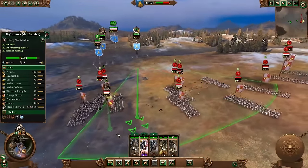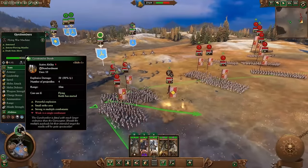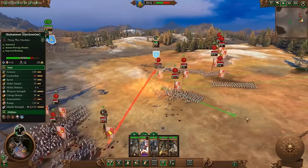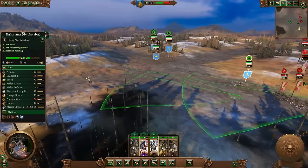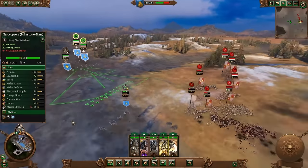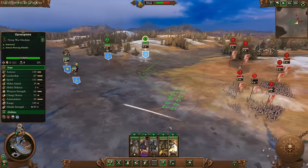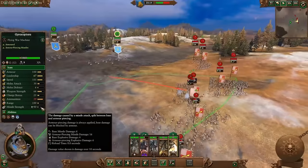Gyro Bombers are struggling a little with infantry, which isn't surprising — they are meant to be single-entity snipers. They also got a change to how their bombs work: they now drop four bombs, and the Skyhammer ROR has scatter bombs. There's also a change between Gyrocopter Brimstone Guns and Steam Cannons. The Steam Cannons used to be anti-infantry non-armor-piercing, but now they're much more single-entity focused with armor-piercing missiles.